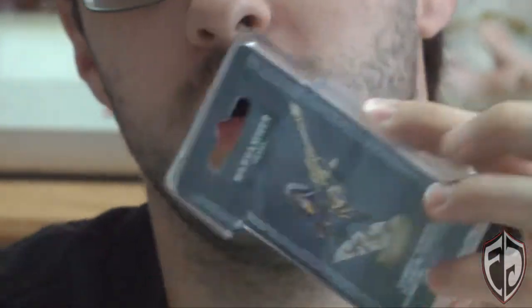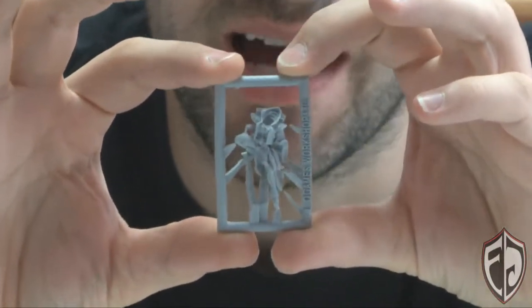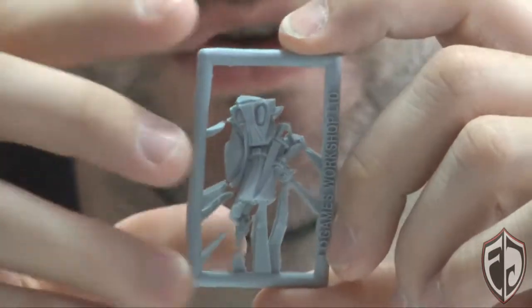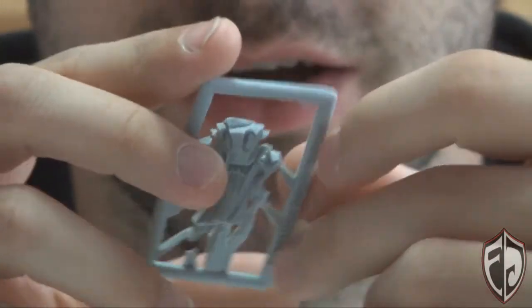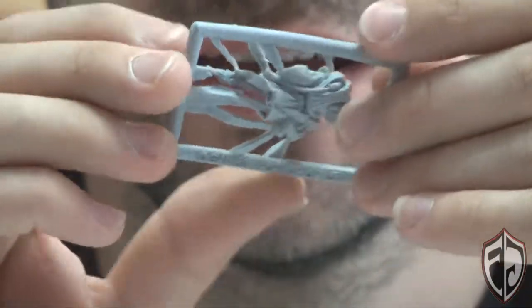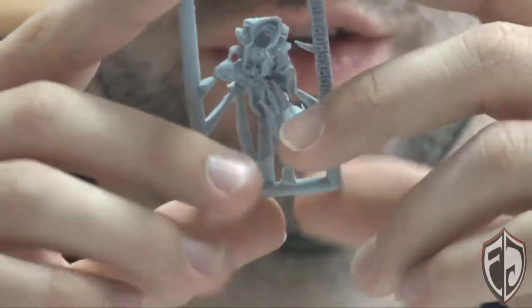So let us pop him open and see what we got inside. This model is about $20 in the US. We get our classic standard base stand, and then we've got Illic's body himself. He's got this really cool detail. I have to say, Finecast - say what you want about it - it produces a lot of beautiful detail. We got the little sword going across his back, all the little different folds of his hood and the boots. We even have boot treads on the bottom, and little grenade packs and bullet packs going across his belts. This is just a bunch of beautiful detail.